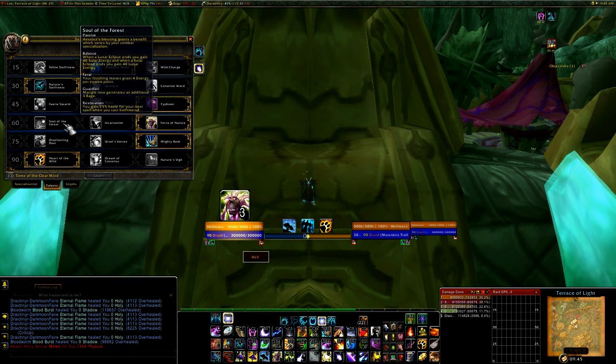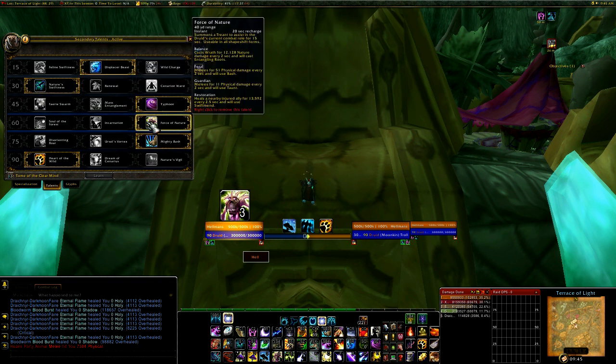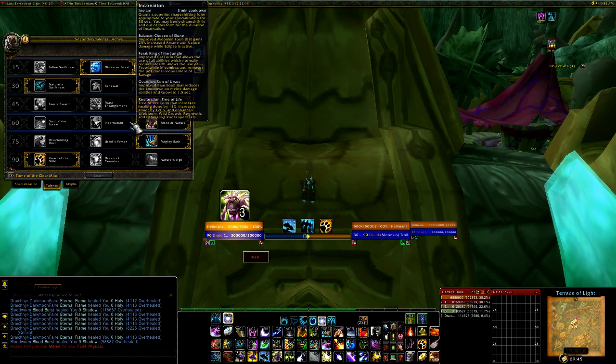Level 60. I've never used Soul of the Forest as balance — I just do not like it. For me it's between Incarnation and Force of Nature. Incarnation goes well with fights where you need a BIG bloodlust — and by big I mean HUGE. I'm talking about half a million DPS bloodlust on your own. You can do that with a druid, if you have competent raid mates: Stormlash Totem, Skull Banner, and Bloodlust — the wet dream of every Boomkin.